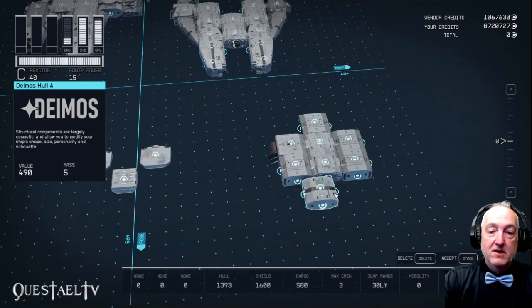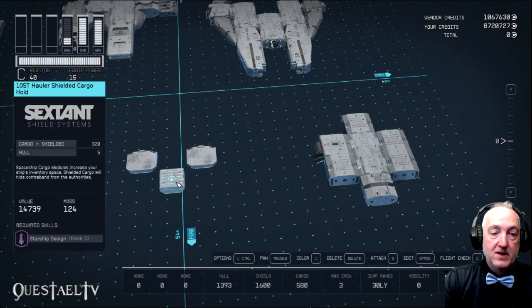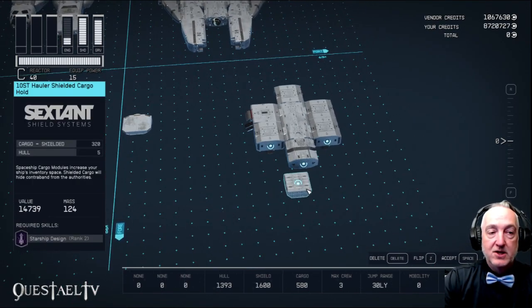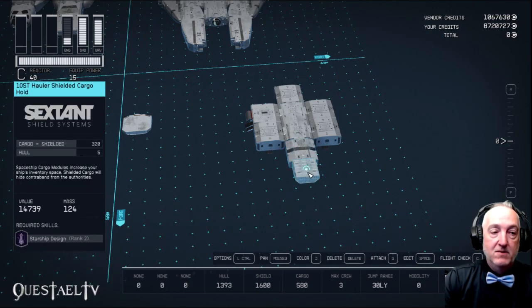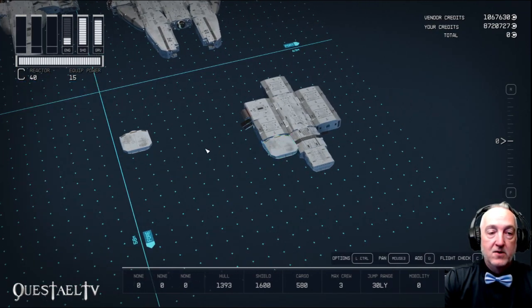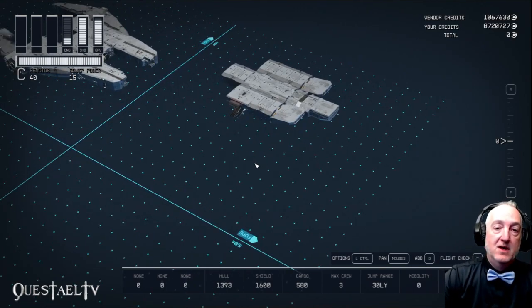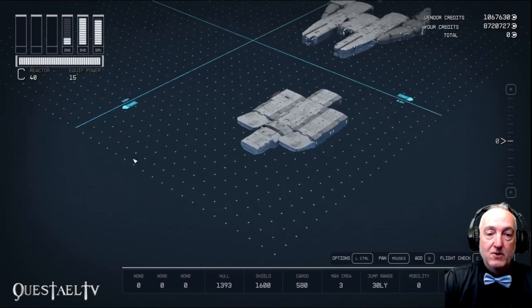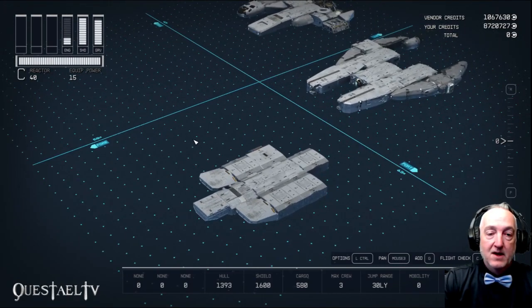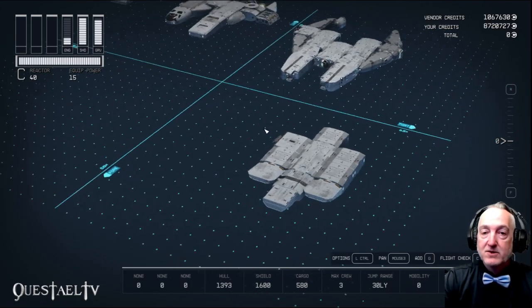Then we're going to put a Deimos hull on the front of the Stroud All-in-One berth — I did that for passenger slots, but you can use any version you want. And then I put the 10ST hauler shielded cargo hold on the front of that Deimos hull. That gives 320 kilos of shielded cargo in case you want to smuggle some goods. The best way to do that is just fly to the Den in the Wolf system — they won't scan you and they're happy to unload your artificial intelligence, harvested organs, all those sorts of things.